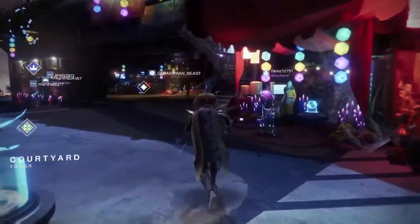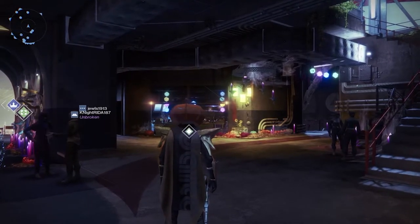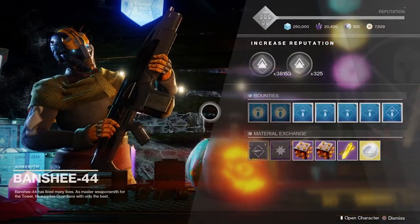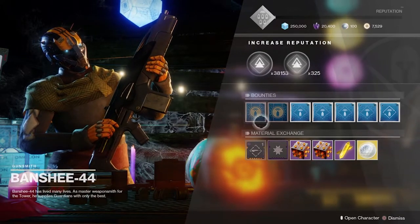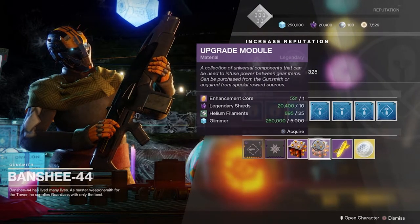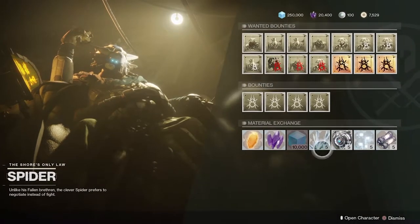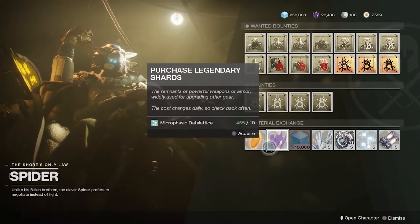With the season winding down, you're going to want to maximize the things you can utilize for next season. We know that phase glass needle, alkane dust, simulation seed, and seraphite are all going away because those are materials from planets that are going away. So as quickly as possible, when you have the times with Banshee where he sells upgrade modules for those currencies, I would utilize those. I would also go to Spider, where you can turn some of those things in to either get shards or, in some cases, glimmer.